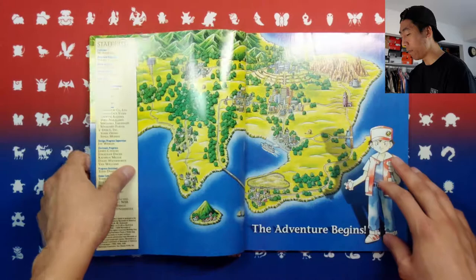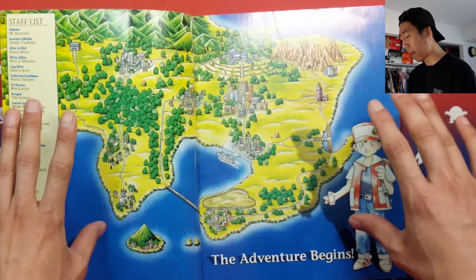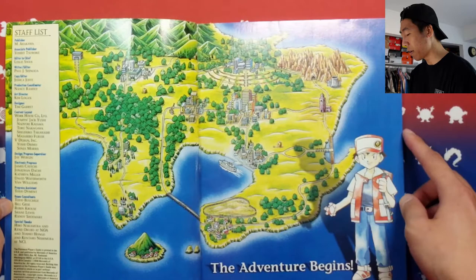Let's just open it up and see what we get on the first page. So we have the map of Kanto — I believe we start here. This is like Cinnabar, the cycling bridge, Fuchsia and all that. So this is the overall map of Kanto. We have the Elite Four or Indigo Plateau over there. On the left right here, we have a staff list of everyone who contributed to the strategy guide.